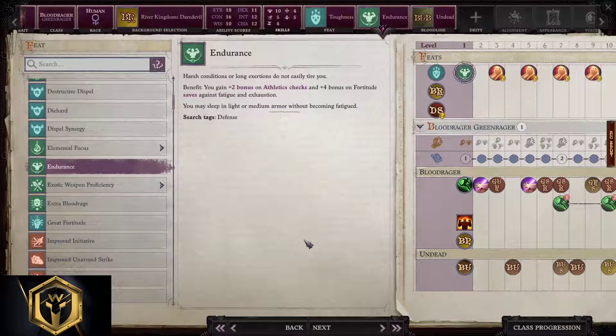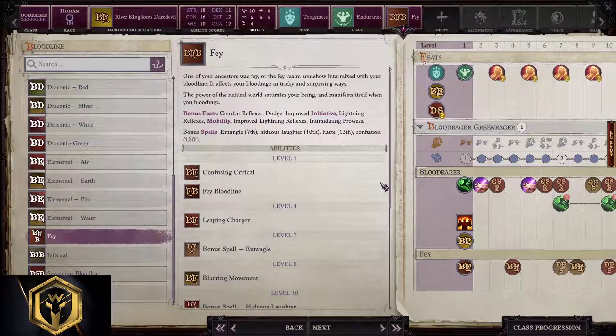For this Blood Rider subclass, we're gonna take Toughness and Endurance for the start. Bloodline — all bloodlines are absolutely great. Fae could do great with Green Rager. Serpentine, Elemental Earth — they're all valid and good. Pick what you like the most and read those benefits. We're gonna stick with Fae here.